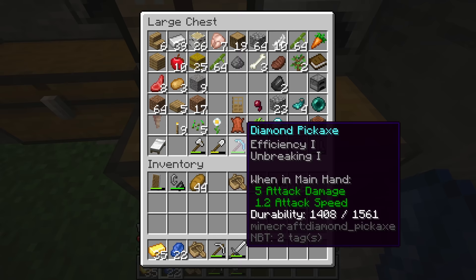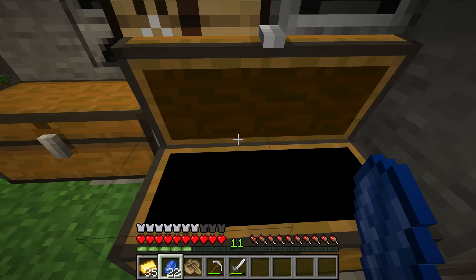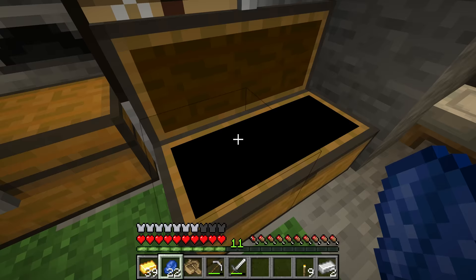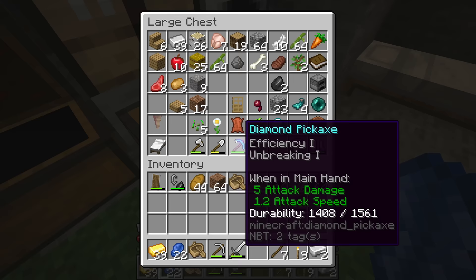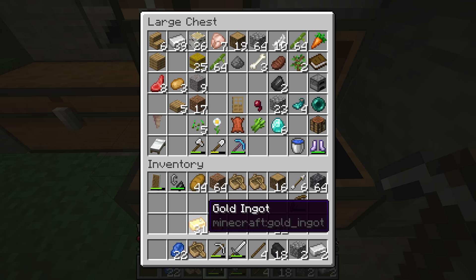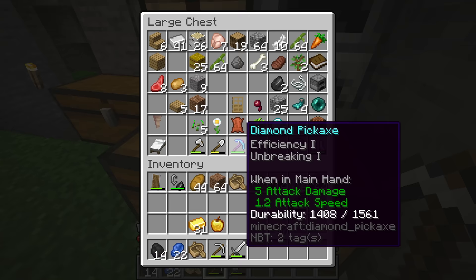Also bring some overworld blocks — for instance a stack of dirt and maybe a stack of cobbled deepslate — to help you mark things out, which is really important. You may also want some torches. If you happen to have some apples, you might want to craft one or two golden apples, but don't make too many as you want to save most of those gold ingots for piglin trading. And if you have string and bamboo, scaffolding is also really great.